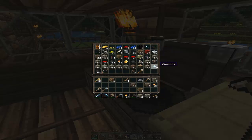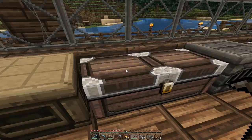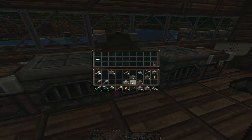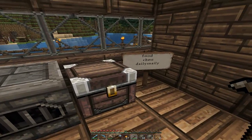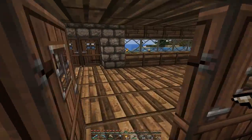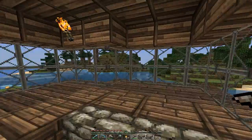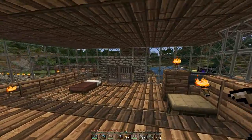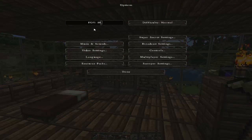I'm kind of wasting that pickaxe but I'll just use it anyway. We've got some more diamond there. We've got loads of iron - we need to get the smelting going. There's a chest with tons of food in there. The rain's stopped now - that's good. I'll turn this up a bit, I had it on 24%.